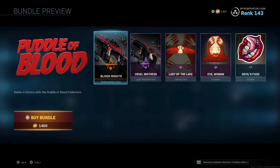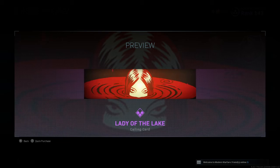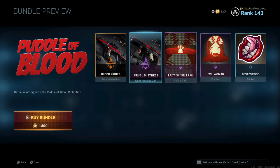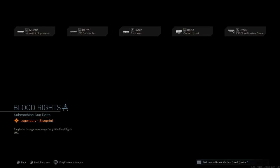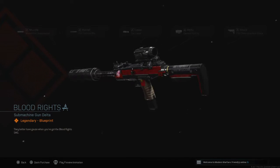Puddle of Blood is 1400 CoD Points. This is actually cool — the sticker is pretty cool, and the calling card and emblem: Lady of the Late calling card and Evil Woman emblem, both animated, pretty cool. Then let's look at the blueprints. The Submachine Gun Delta is for the Mini UZI, and a lot of people have been using this gun lately. You got the Monolithic Suppressor, FSS Carbine Pro, tac laser, an optic which is personal preference, and FSS Close Quarter stock — this thing would actually shred.